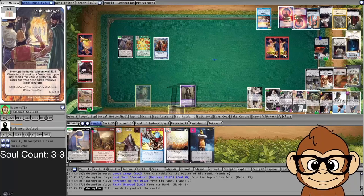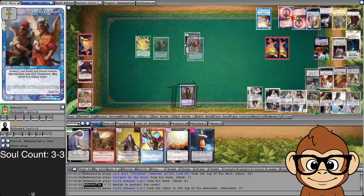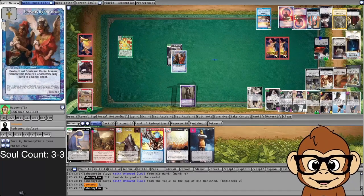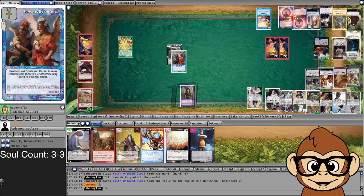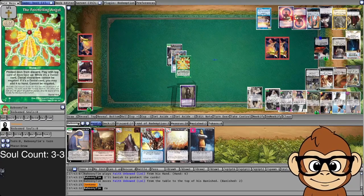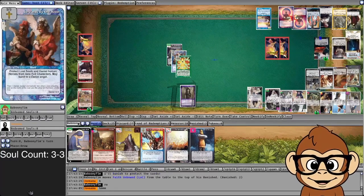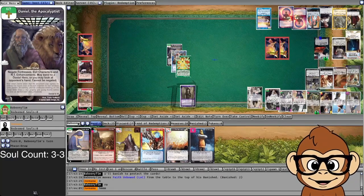I'm doing a preemptive banish here to make sure my attack works. I feel like I'm reaching the end, running out of gas, just need to pull a miracle off. The rescue attempt is looking pretty weak — I don't have any good enhancements to play. Just a tiny band two-five banded to my Daniel, which can also band to my four-four Foretelling Angel. It's not ideal to band Foretelling Angel into battle, but in situations like this I don't feel like I have much choice.